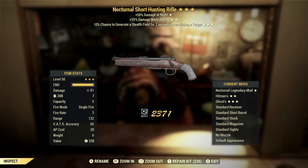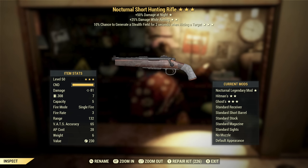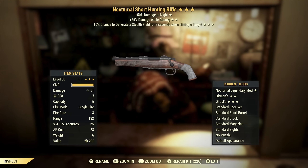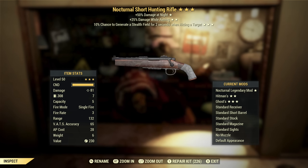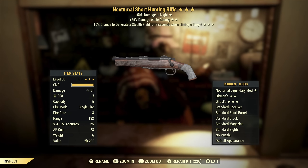Next up we've got a Nocturnal Hunting Rifle with damage while aiming and chance to generate a stealth field. Stealth field is a useless effect. Damage at night is only a buff half the time, so I don't care for that. Damage while aiming is okay — this is a weapon I actually don't mind that on because it is a good non-VATS weapon, but overall I don't want it.